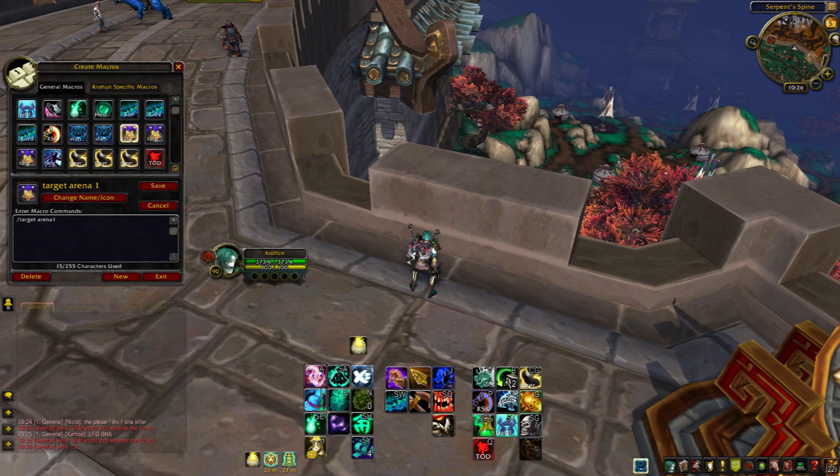Next up we have a target arena one macro. Rather than tabbing, having target arena one, two, and three bound means that if someone's behind you, you push the button, turn around, and use the move — rather than turning around, pressing tab, then pressing the button. You're saving yourself seconds. I used to just use tab and realized I could make myself faster with these. Always try to get faster.